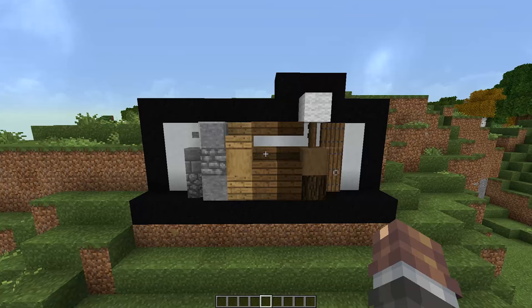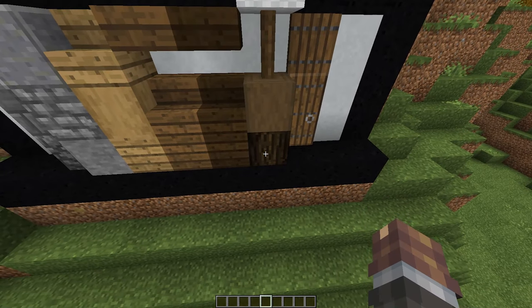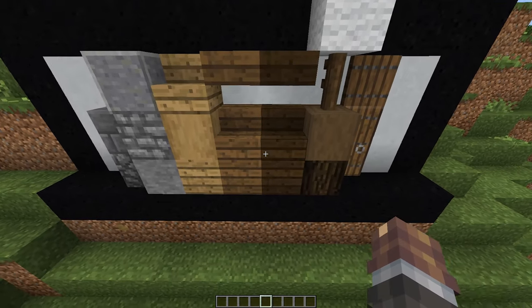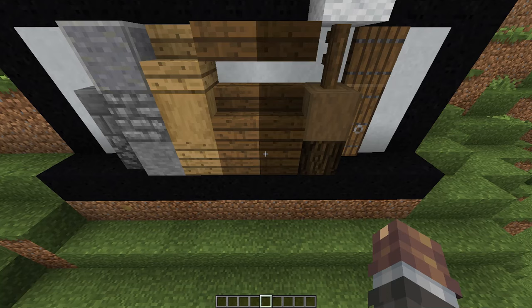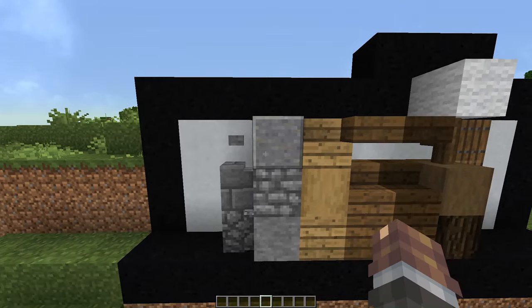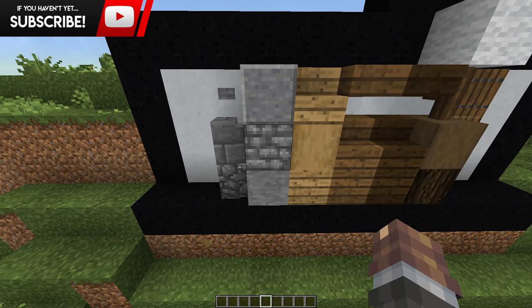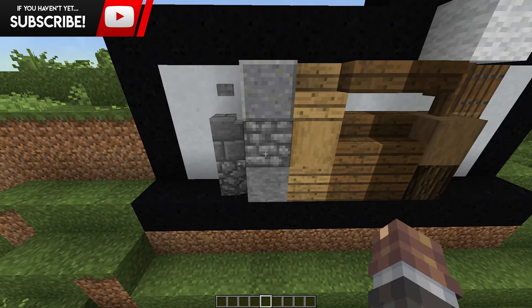But enough chit-chatting, let's get on with the build. The first thing I want to show you all is the block palette that I'm going to be using for this build. If you don't know what a block palette is, it's essentially just all the blocks and colors we're going to be using. If you're trying to build along, these are the blocks I'll be using: spruce door, spruce trap door, white wool for the sail, spruce fence, stripped dark oak log, dark oak log, slabs, stairs, and planks in dark oak and spruce variants.